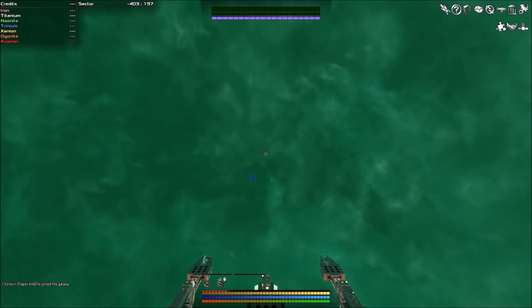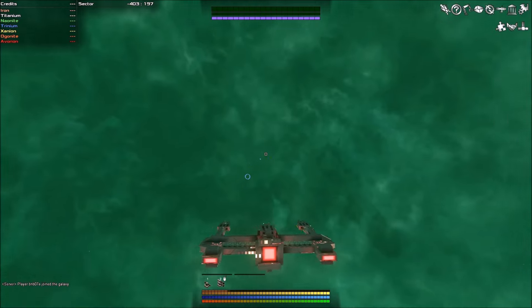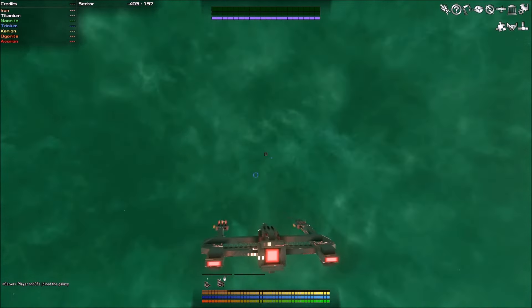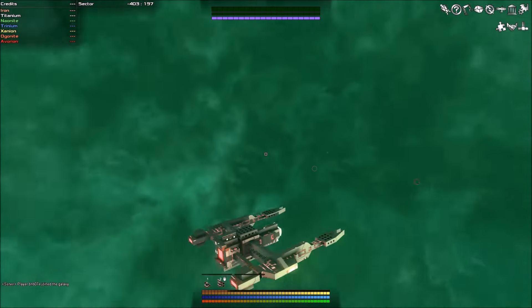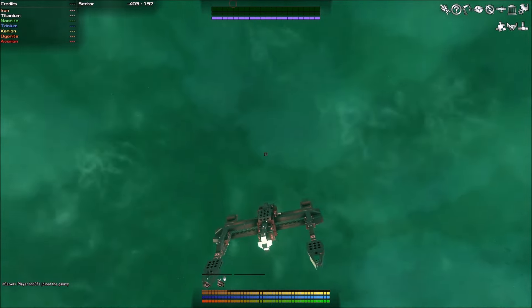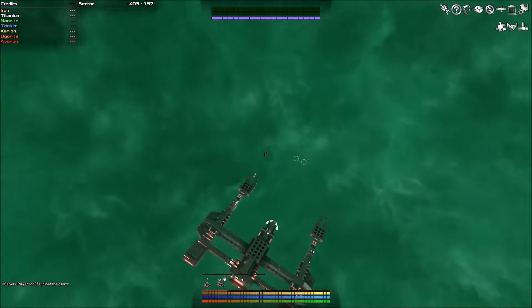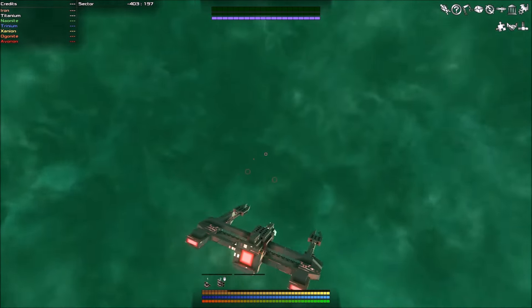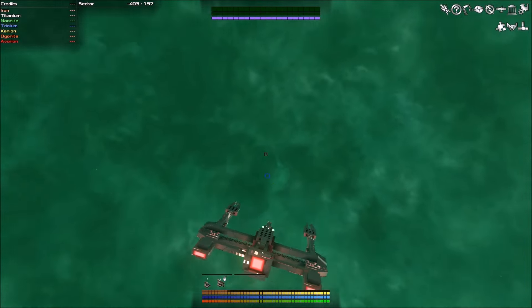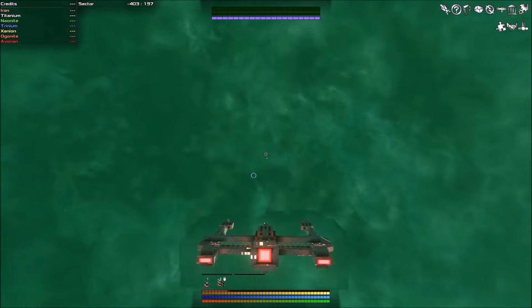Real quick, we're going to back out — the controls are a little bit wonky, I haven't quite figured them all out yet. There's my ship. This is the current ship I'm using. Let me figure out these controls — I think it's Control... yeah, there it is. The controls are a little tricky, but this is the ship I've come up with. It's similar to a lot of games where you mine, progress, and get better and better materials.